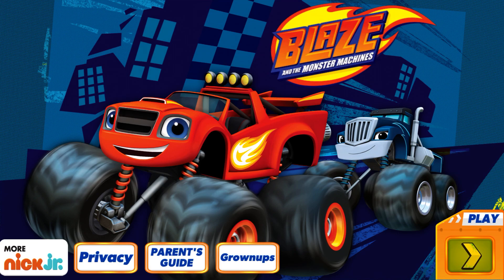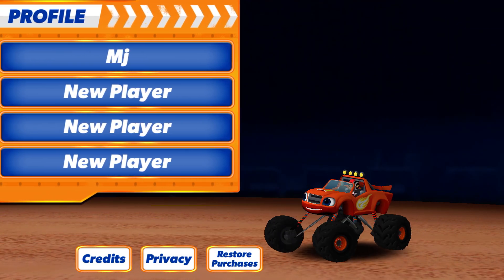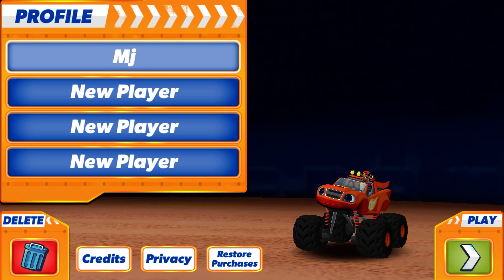Tap play to start. Tap on a space to add your name, or choose it from the list. Tap the green play button to rev up and roll out.